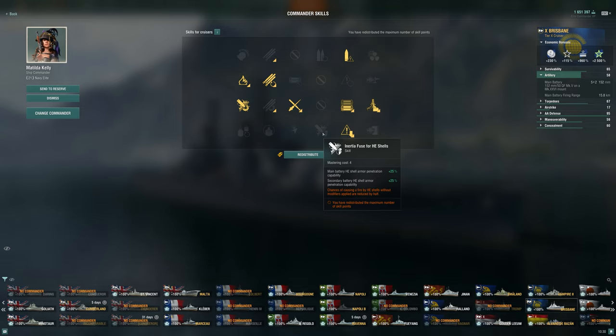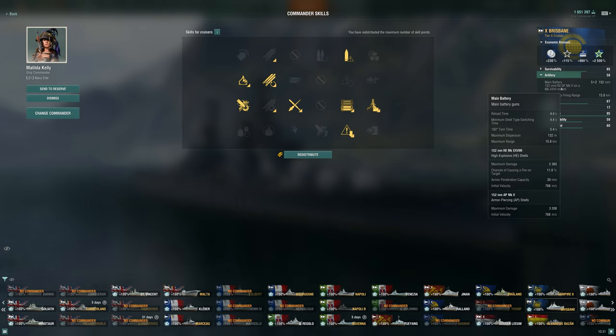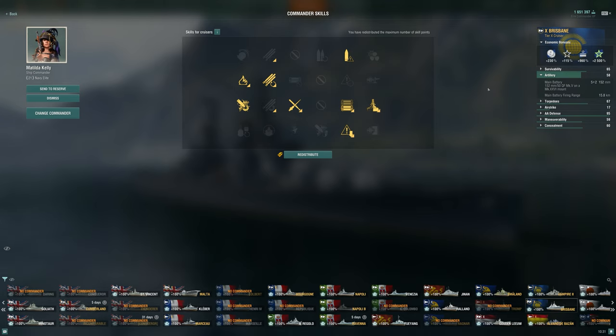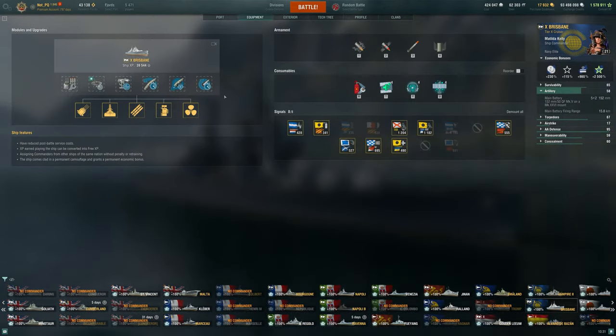I think IFHE is pretty expensive — what would I give up for that? Maybe survivability expert or fill the tubes. I think the build is pretty flexible, but even taking Demolition Expert — I do want that extra fire chance, 11% is okay. Some DDs have that level of fire chance and more shell hits. The fire chance is just okay on this HE. I'm taking Incoming Fire Alert because as it turns out, open water Minotaur Brisbane is pretty difficult, and Incoming Fire Alert can definitely help with that — I'd recommend that over Priority Target if you're playing this ship.